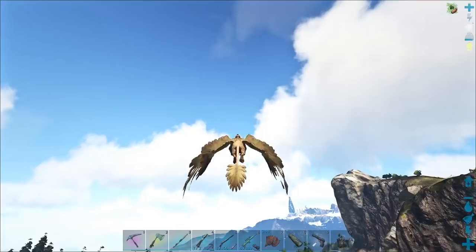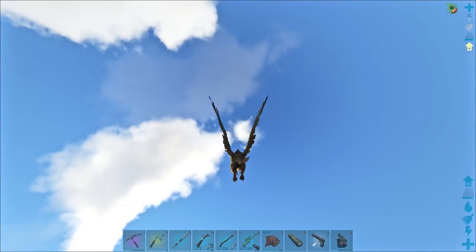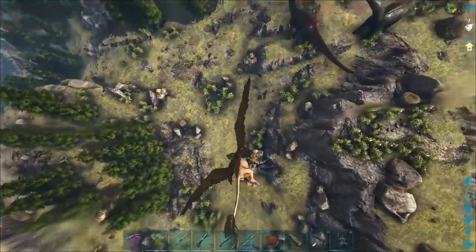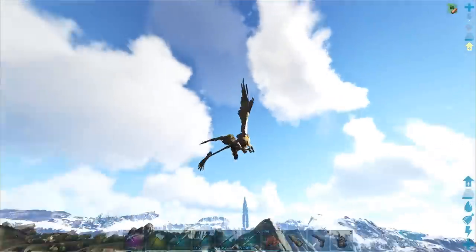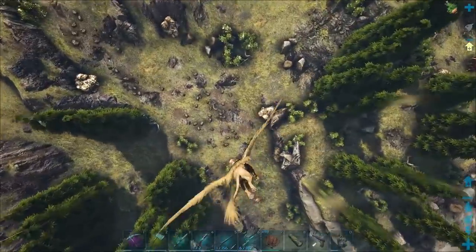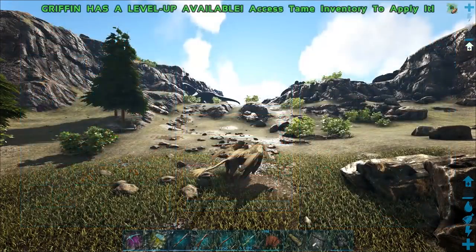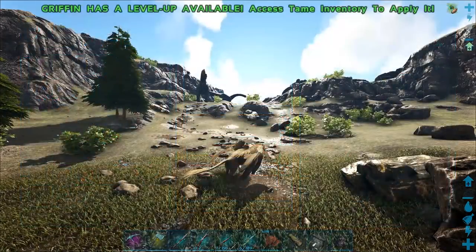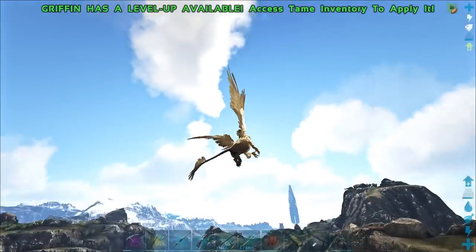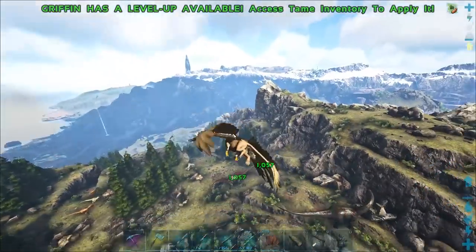I keep swooping down too low — the terrain is messing me up a bit. That time I swooped by perfectly. Got both in that time — now we've got to land for stamina. He doesn't have any meat on him so I've got to get him some soon. It's a pity you can't get any explorer notes on this map; it would make leveling so much easier.